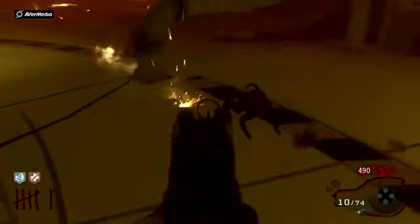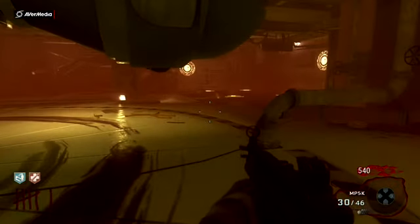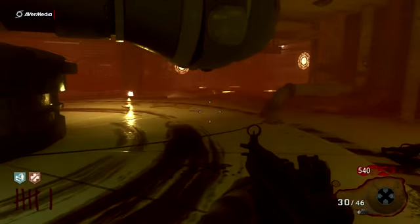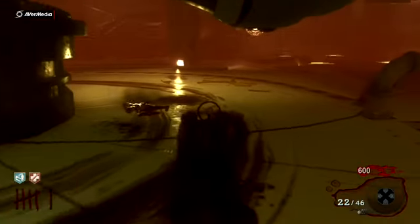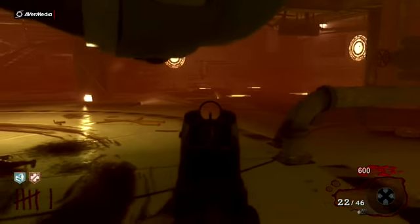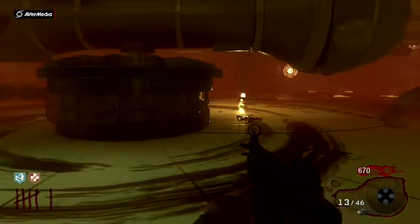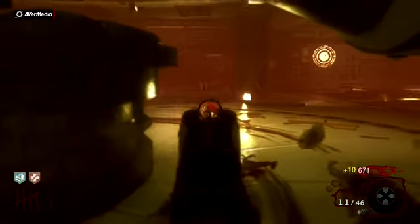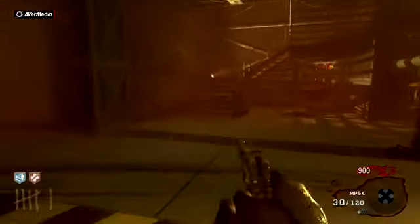The best way to kill the monkeys is actually to not use any guns that shoot balls, and that might sound silly at first, but bear with me. The monkeys are very small targets and are very hard to hit, so you want a gun that makes it easy to hit them. A gun like the MP5K can be quite hard to use against the monkeys.